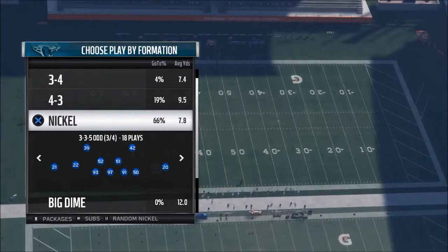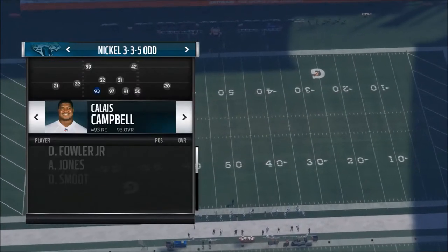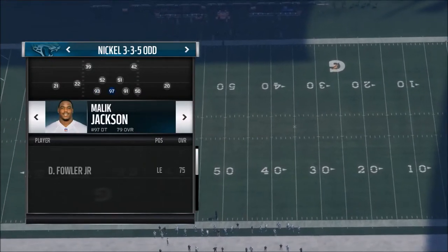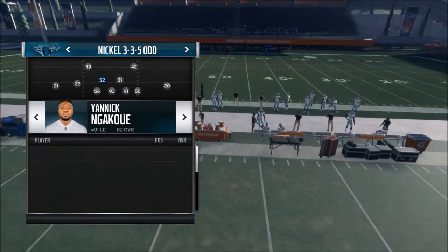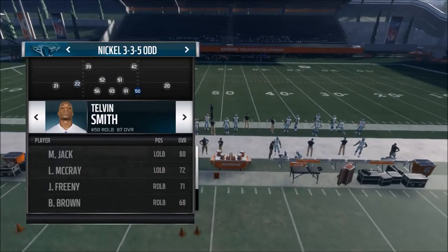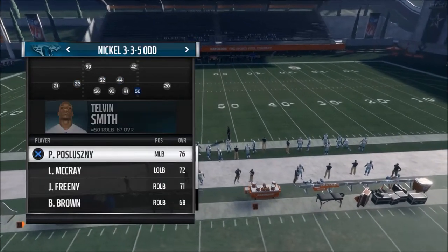This is a blitz, so it's primarily for passing, but I use the Nickel 3-3-5 Odd for pretty much everything I do defensively. What you want to do is have your best blitzing linebacker at the middle linebacker position — for the Jaguars that would probably be Telvin Smith.